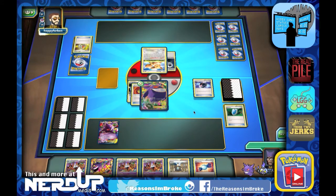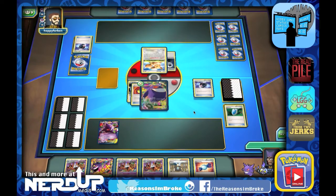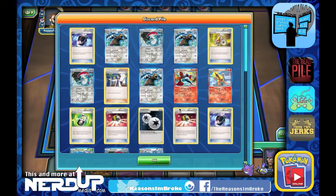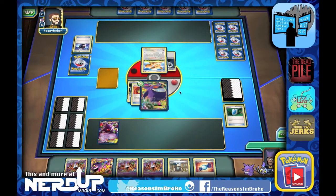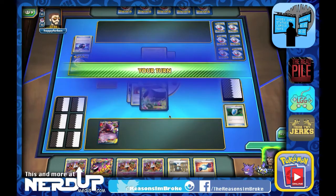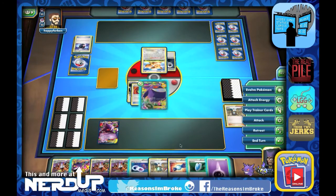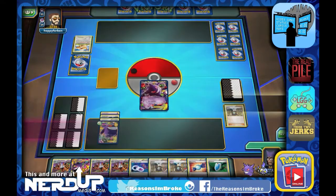They're really setting up to do some hurt here. There's another Battle Compressor — another three cards discarded. What have they been discarding? A bunch of Ursa Rings and Flareons — so it might be an attack that counts how many Pokemon have been discarded. Looks like they don't have any basics left on the bench, so as long as we get an energy we should have this match. There it is — Dark Corridor attack for 80 damage, and that's game.